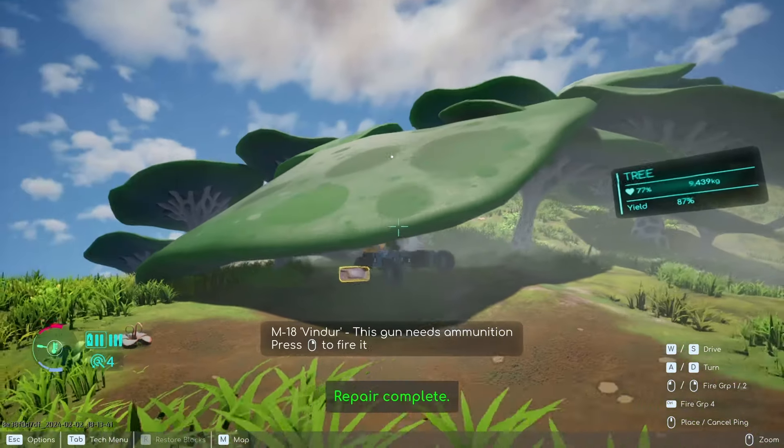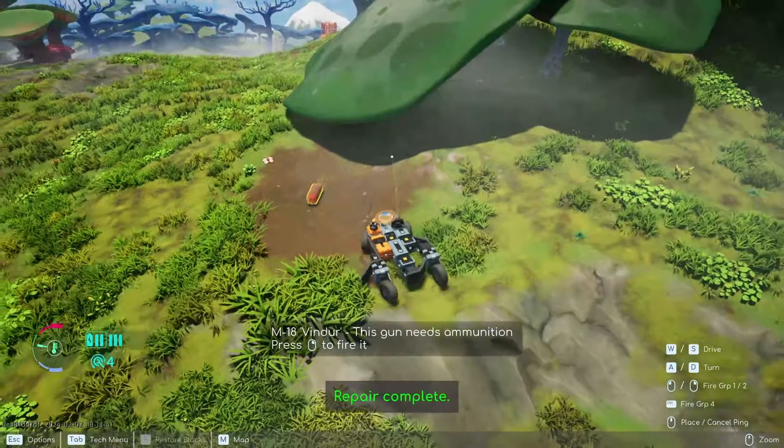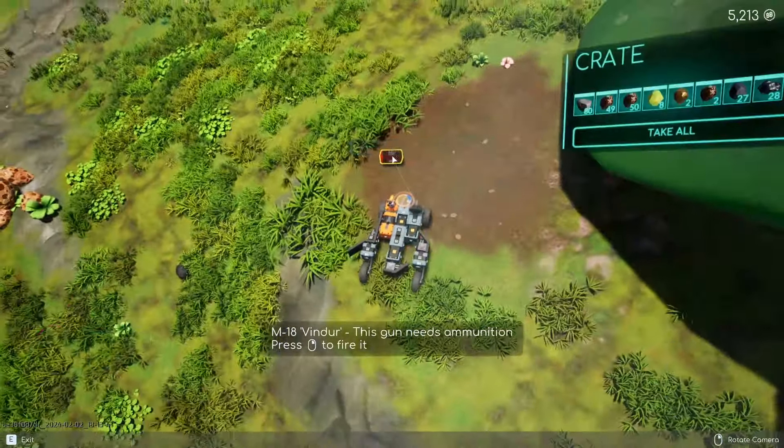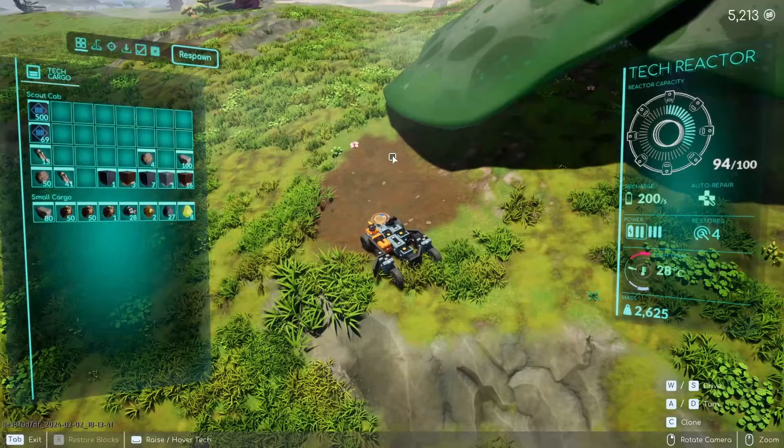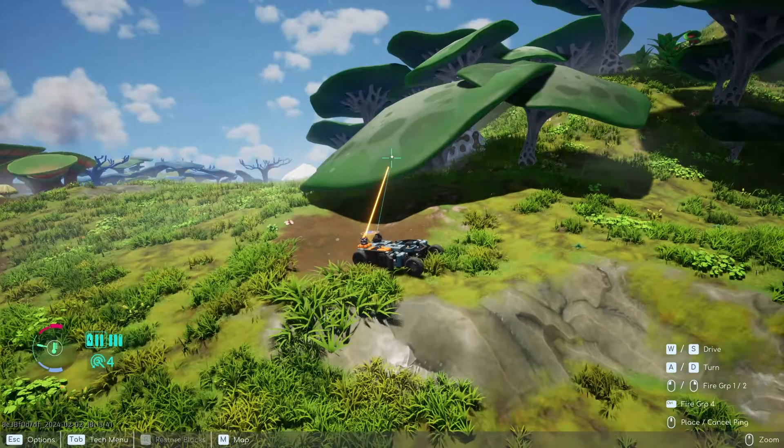Right there, my tech is completely destroyed. If I hit my R key, as you can see, I just repaired my tech. And I'll get my items back.